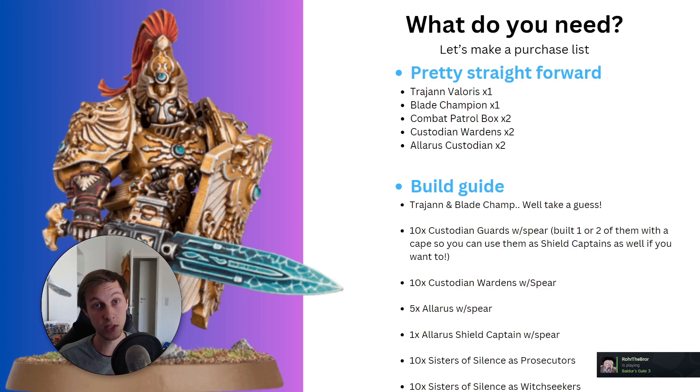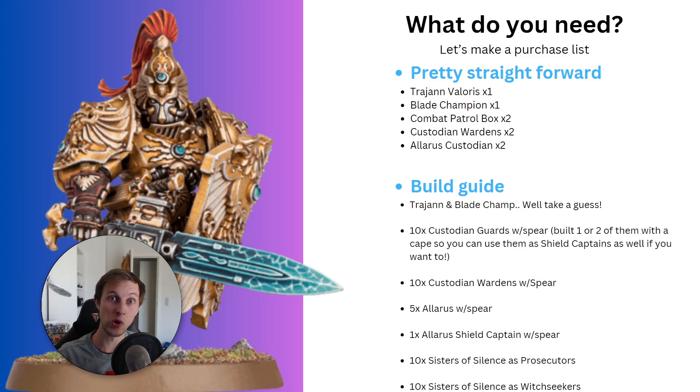You're going to be having 20 Sisters of Silence, and I recommend you build 10 of them as Prosecutors and 10 of them as Witch Seekers. We're actually only using 16 out of the 20 Sisters of Silence in the list I recommended, so you will have four left over. If you want, you could build them as a squad of Vigilators or another squad of Prosecutors — that's completely your choice. If you have points left over in a future list, you can just add another model to a unit if need be.